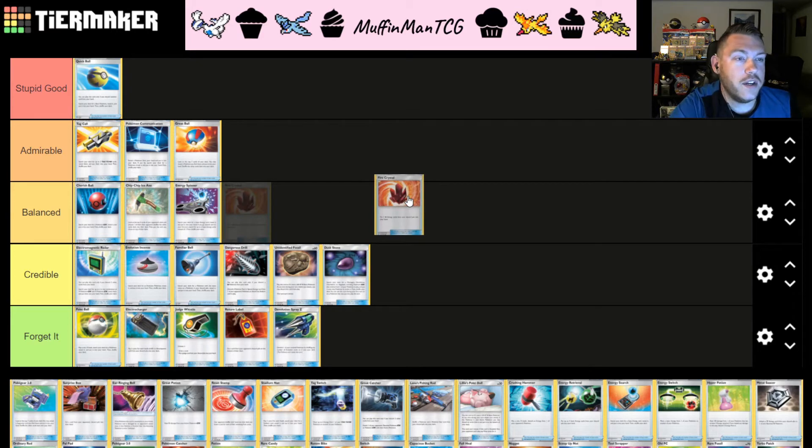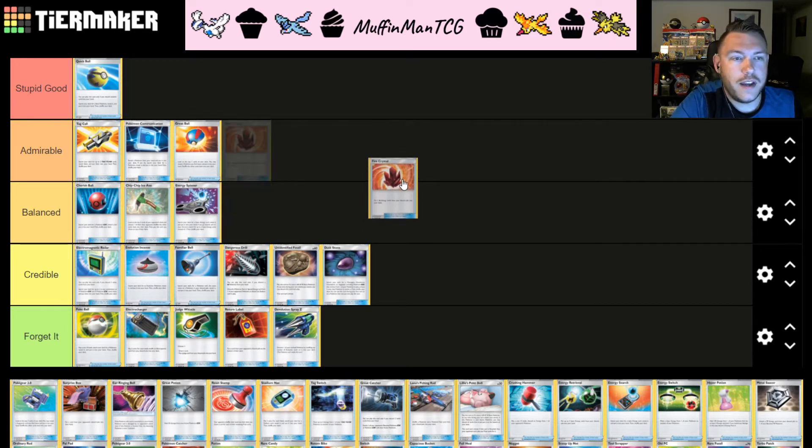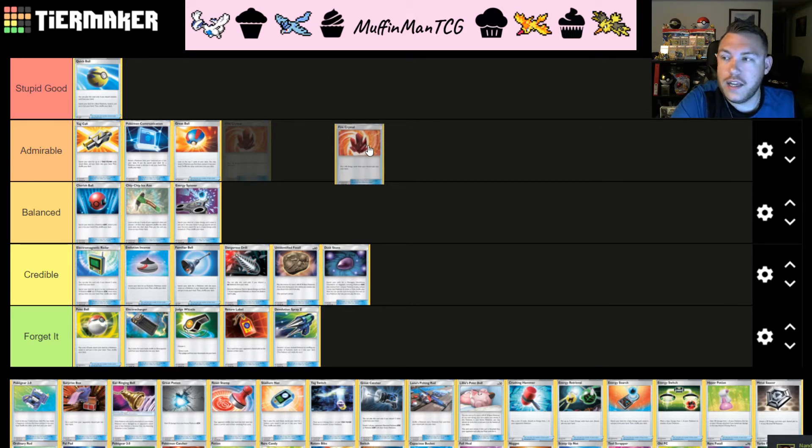Fire Crystal — we already know Welder from the last video is a very powerful effect, allowing you to attach two Fire energies from your hand. Fire Crystal goes and searches your discard pile — not your deck, but your discard pile — for three Fire energy cards and puts them into your hand. So you go Fire Crystal, Welder, attach, and boom — three energies on your field, accelerating your board extremely efficiently. Fire Crystal is unfortunately only good in Fire decks, but because it's such good energy recovery, I'm putting it into A tier. We see it in Mewtwo, Baby Blacephaleon, and almost every Fire deck because of its strong effect recovering three energies from the discard.